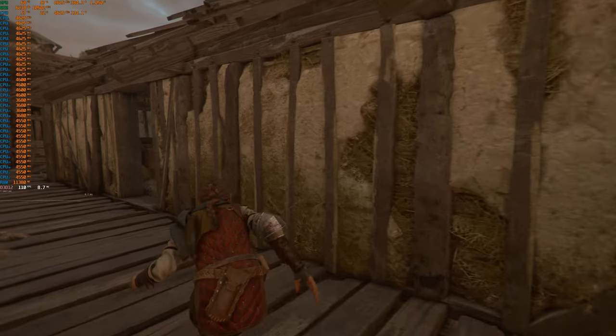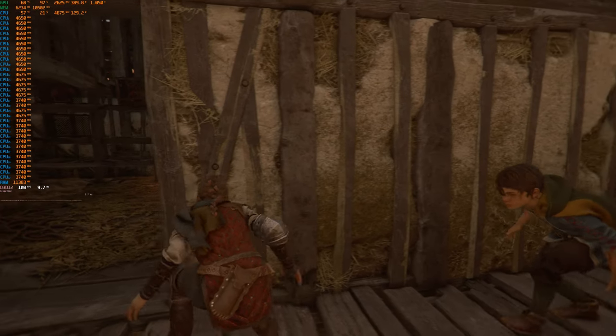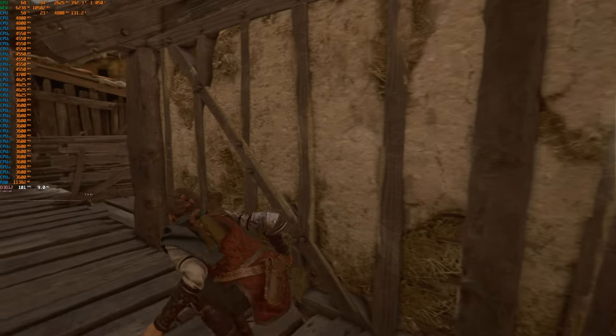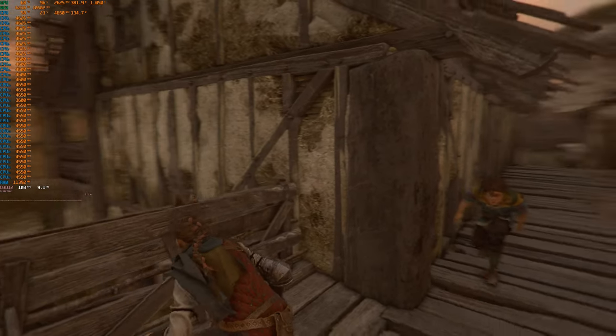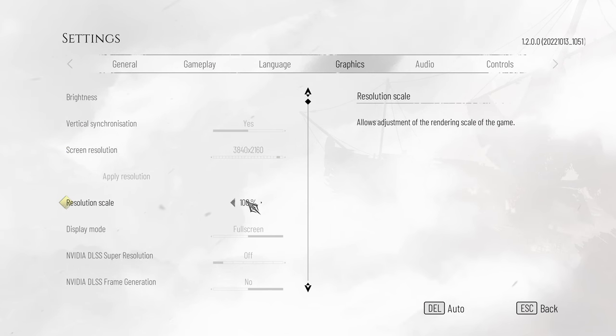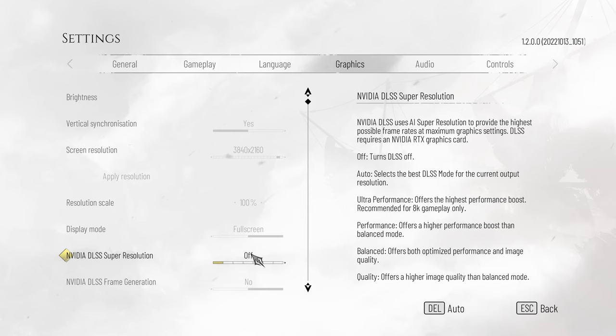One thing I like about this GPU is it just stays at pretty much a constant megahertz — it doesn't bounce all over the place. My 3090, that thing is all over. Anyway, this is a good spot to move on. Let's look at these settings for medium now.